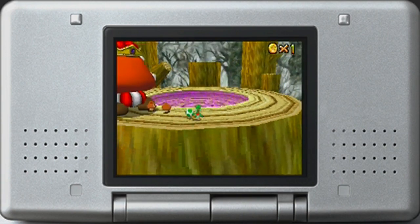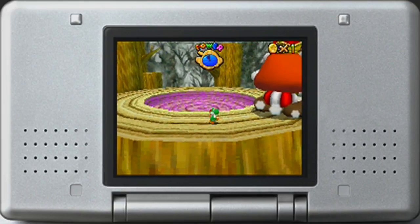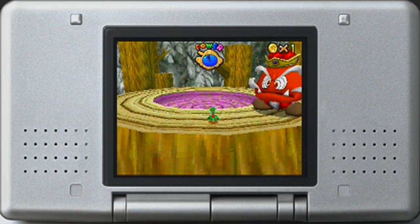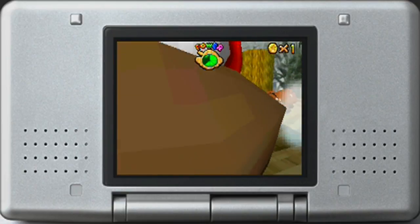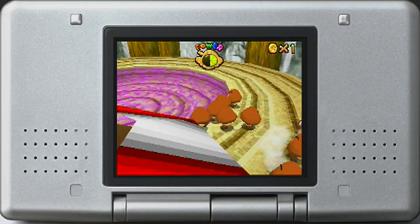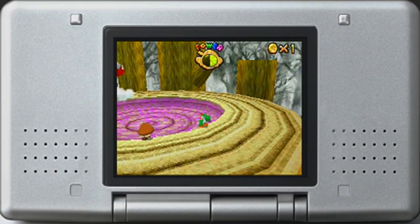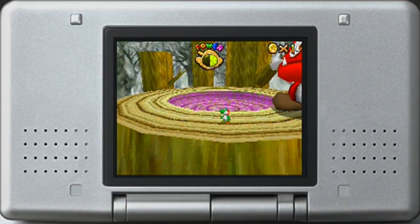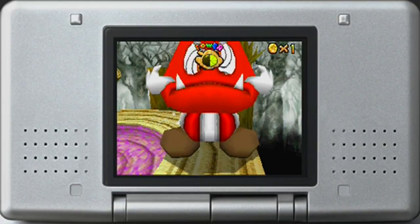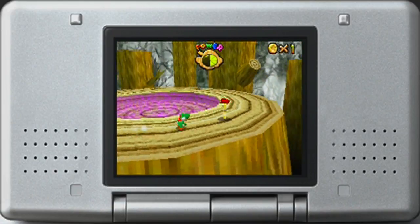We are here in another Mario 64 DS exclusive level, and that is the Goomboss level. You may notice that this level has a portrait of Mario, and you're gonna see why in a little bit. It was a weird boss fight, but there we go - we got it! So that was Goomboss, and as you can see, Goomboss was pathetically easy, even though I flubbed up right there in that last moment. We got it!